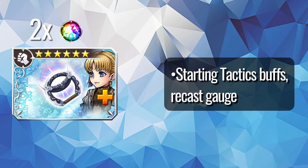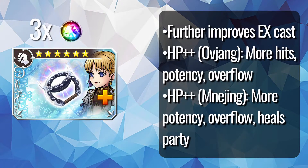Two ingots lets her start off a fight with both her tactics buffs as well as a full EX gauge, meaning you can immediately start applying buffs and having free turns. Three ingots gives her the most additions and greatly improves her ability as a support. It further improves the EX cast with even more hits, strength, and overflow, but it also improves her Meneching and Oviang HP attacks.